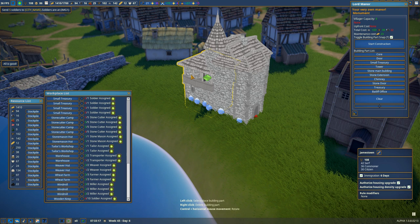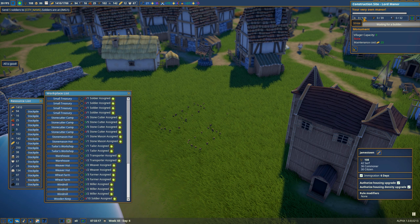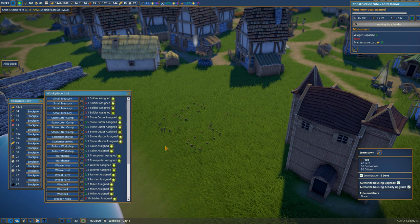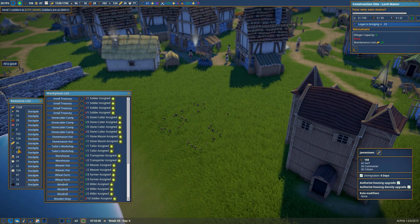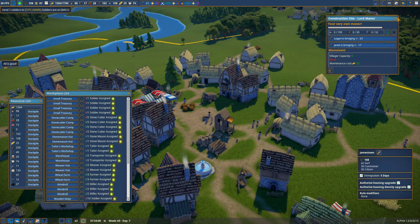We've got our treasury in here as well as our bailiff office. I'm thinking we can probably keep the old one and that'll just add to it rather than tearing it down. Let's go ahead and start construction — it's going to take 109 stone, 39 planks, and 32 tools. I had stockpiled a nice amount of stone. I'm doing pretty well on everything except wine at the moment, so I've got to find a way to import more of that.